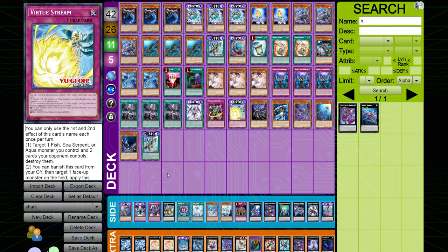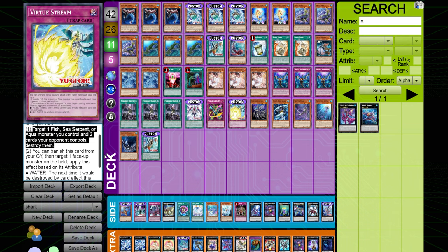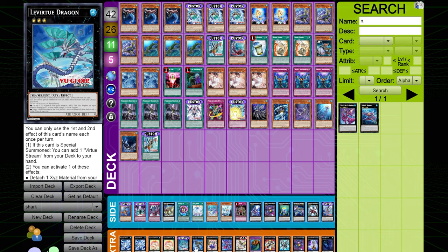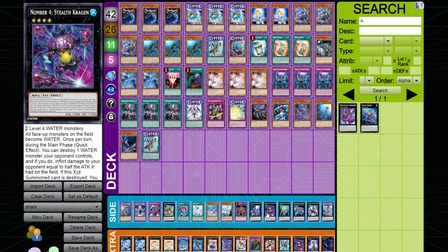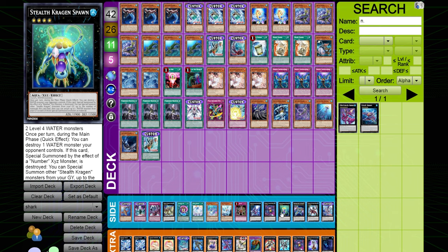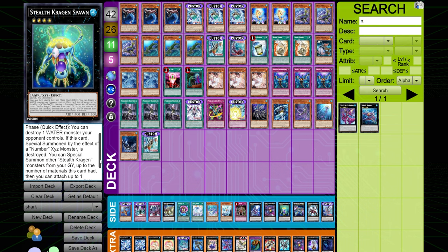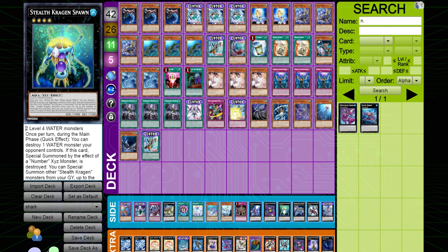When this card is sent to the graveyard, during end phase it can re-equip itself to an exceed monster - kind of like a trigger when it's sent there. So if you haven't resolved Dark Knight Lancer's effect that turn, you can do that once you get equipped. Then we have Virtue Stream, which is searchable off one of the new rank threes. It basically allows you to target a fish, sea serpent, or aqua and two cards your opponent controls and pop them - your opponent has to control two cards, which is kind of eh, but it's not a bad card. It can also banish itself from graveyard to make any monster on field become water. So if you have Stealth Kragen and you pop your own Kragen with this card, Stealth Kragen will trigger to summon out Kragen Spawn. Spawn can only pop water monsters, but if Stealth Kragen has left the field, you can use Virtue Stream's graveyard effect to make a non-water monster water, allowing Kragen Spawn to deal with it. You could potentially get up to seven or even eight interruptions in the right hand.